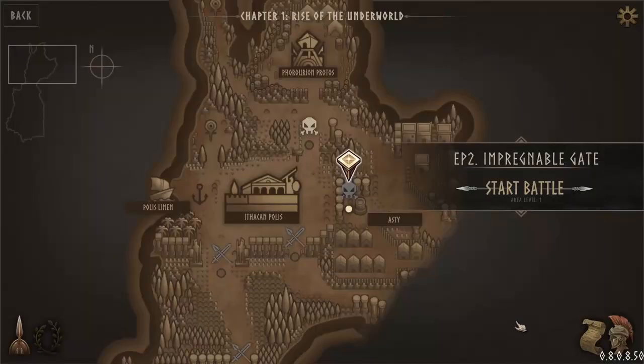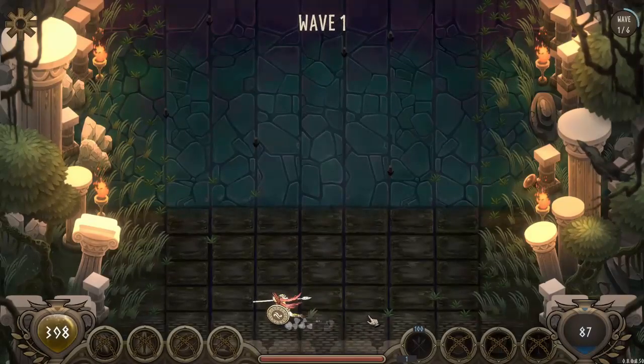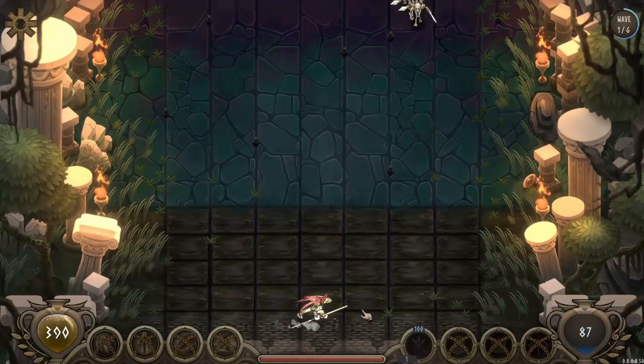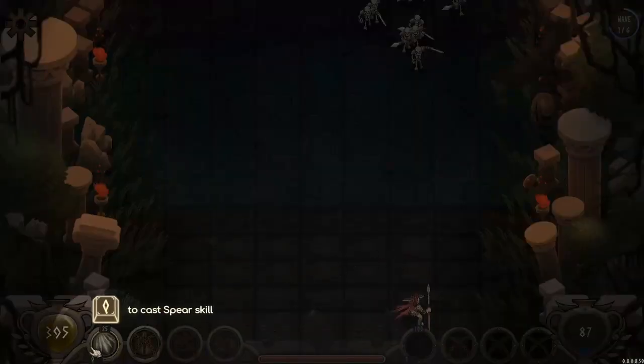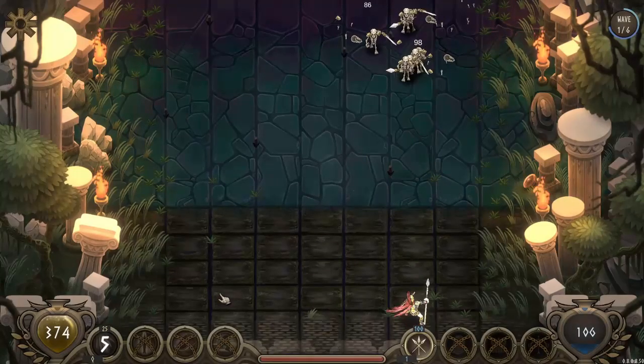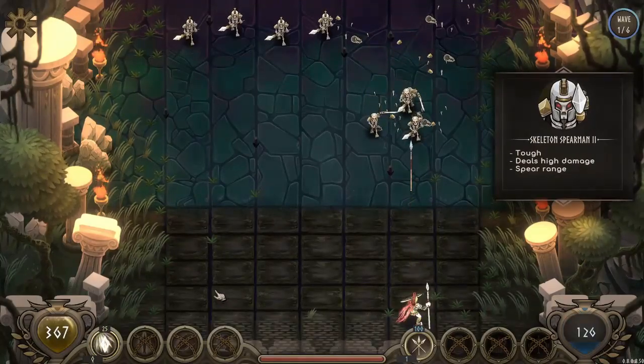We better hurry up and prepare for the next enemy assault. Super prepared, I already got this. Same deal as before, but now I can cast a spell. Boom! Five spears! Decent spell — it's like the first one you get. It's pretty decent.